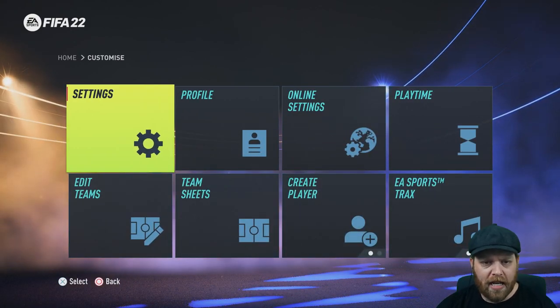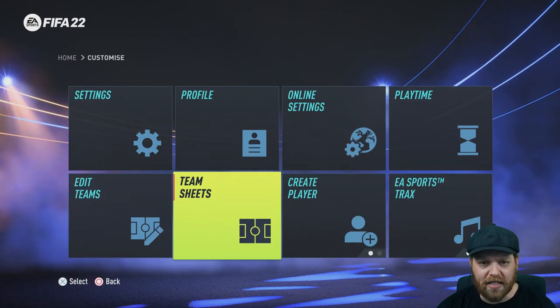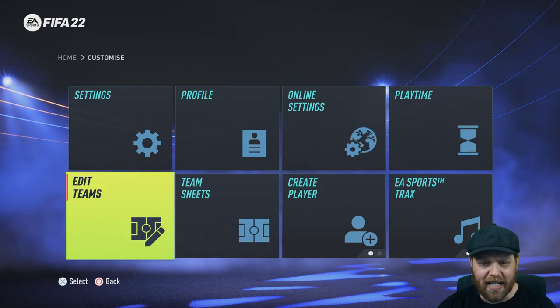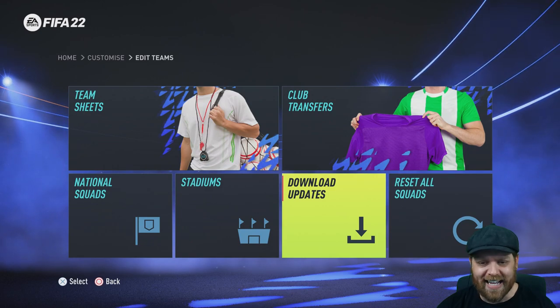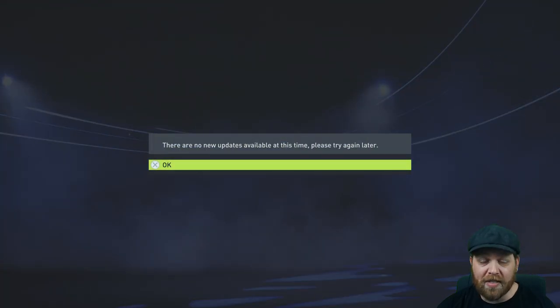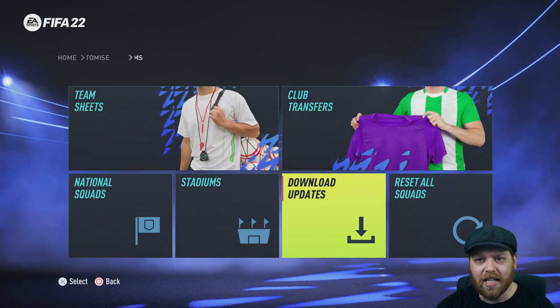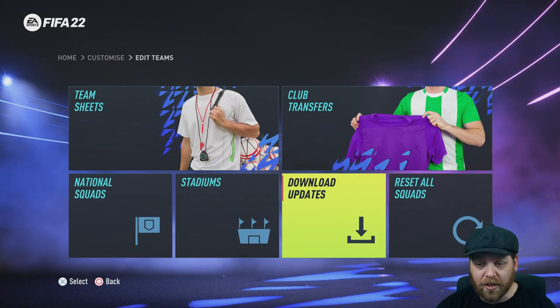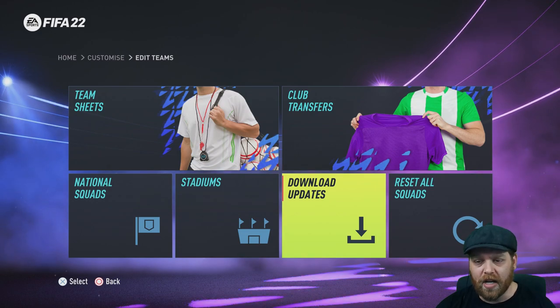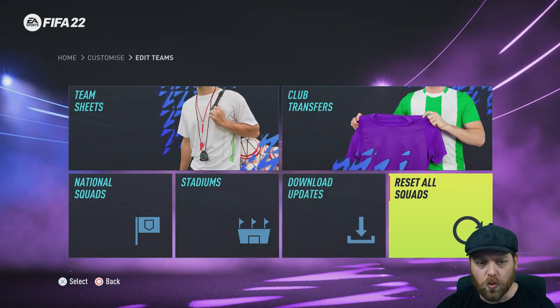We back out from here. Now we've got options here to edit teams and team sheets. I want you to come in to Edit Teams first and foremost and download the latest update. There's no update because I've got the current version, but if there was, it would give you a prompt to update the squads. This will give you the latest squads. Now if you are wanting to reset everything completely, do that on your squads one by using the Reset All Squads option.